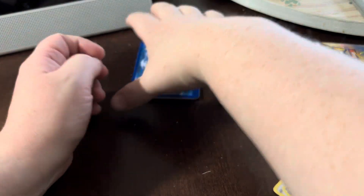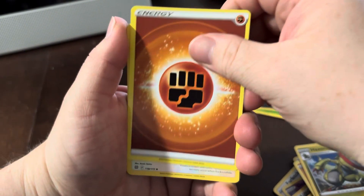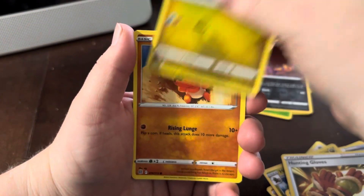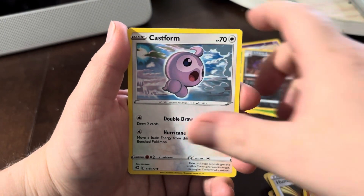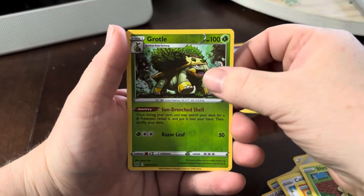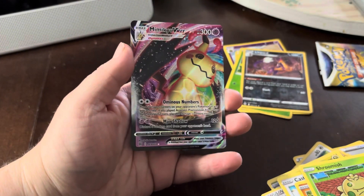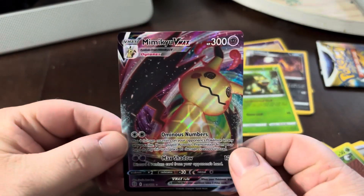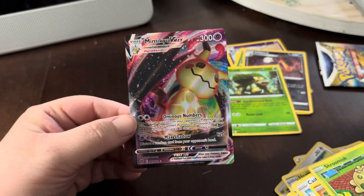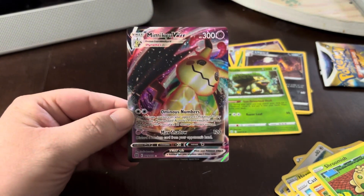Come on, come on. Last pack magic. One, two, three, four to the front. All right. Energy, Zauravia, Floatzel, Hunting Gloves, another Gible, Trap Hinch, Cast Form, Shroomish, Grotto — reverse holo. Oh, okay. Hello there. Oh, okay. That is so sick. Mimikyu VMAX! Literally last pack magic on that. Holy smokes. That is — I'm happy with that one. I'm good with that.